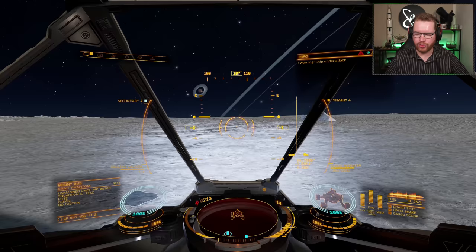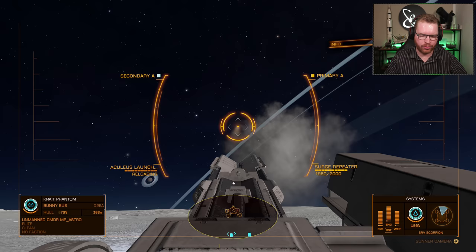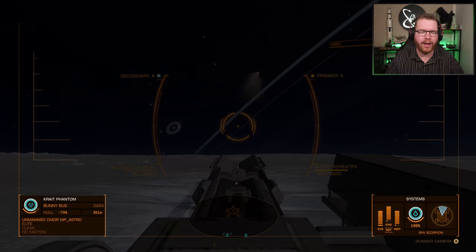As with the other SRV, you also have the option to go into the turret. You can still drive the SRV around while controlling the turret, and shoot the cannon and missiles as you see fit. All that functionality is exactly the same.